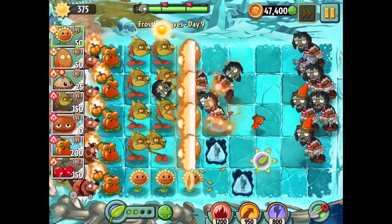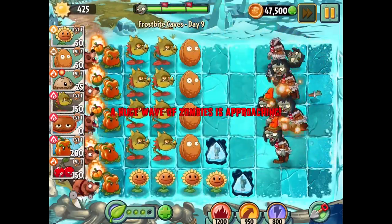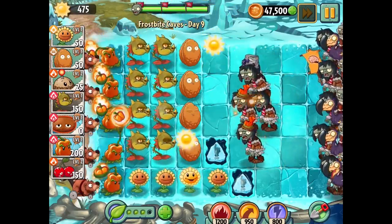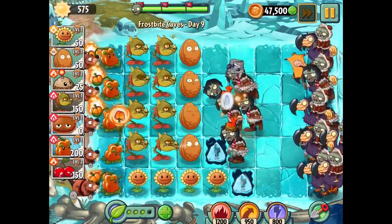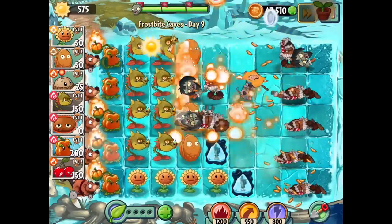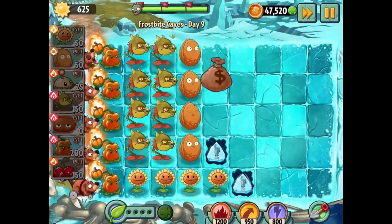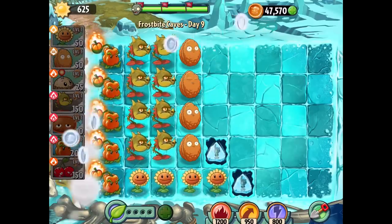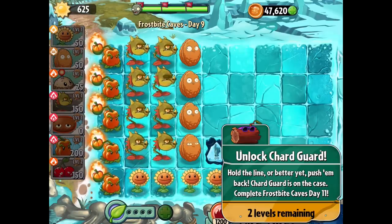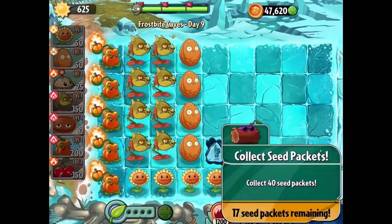A huge wave of zombies is coming. I'm not going to spend any plant food if I can manage it. I'll put an extra Walnut here and then eventually replace it with a Snapdragon. These Pepper Pults are working hard and I love it. This is our final huge wave of zombies - let the fire rain from the skies, warm this whole place up. Day nine completed! We got another bag of coins, almost at 48,000 coins in total.